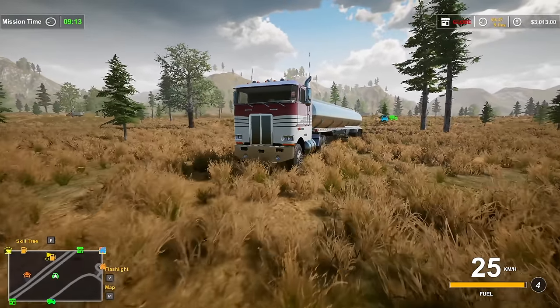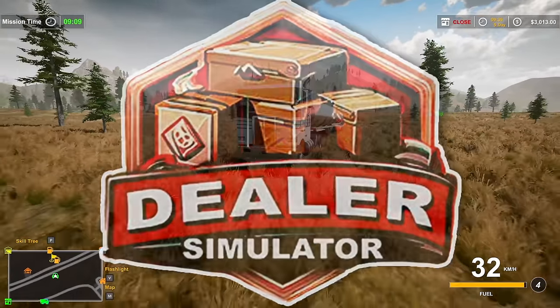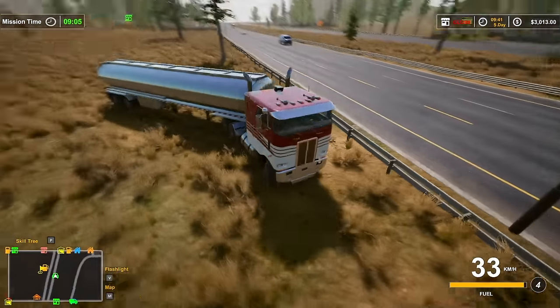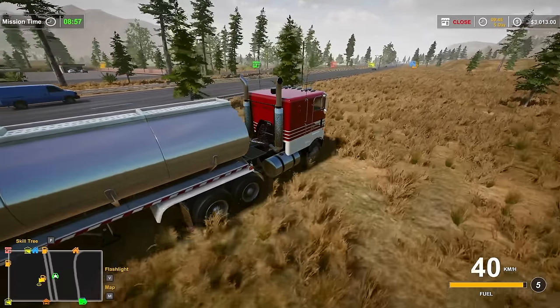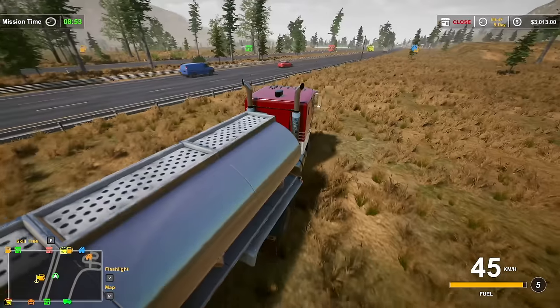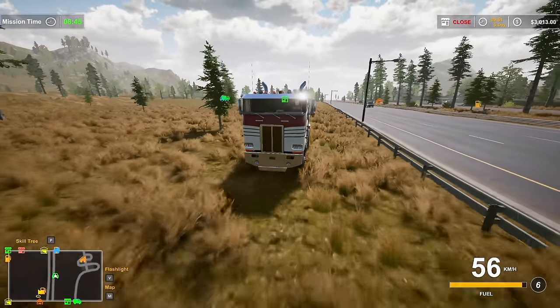Hello everyone, Trey here and welcome back to Dealer Simulator. Today we're getting back out and hitting guardrails — forgot about that. The ultimate goal right now in the game is to buy either a home or a store so I'm not living at a truck stop, so we're gonna see if we can do that today.